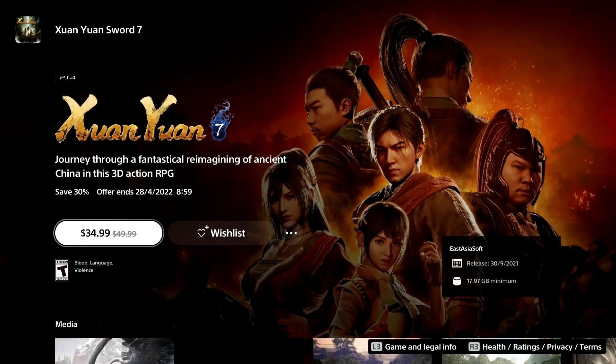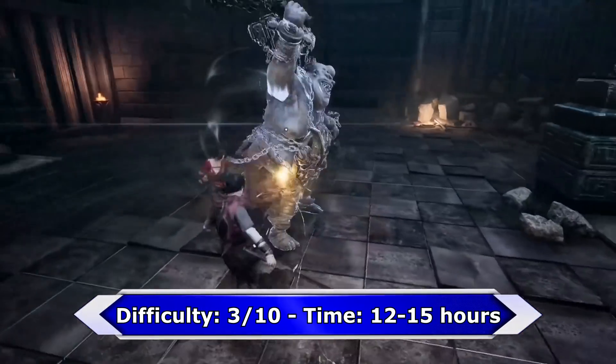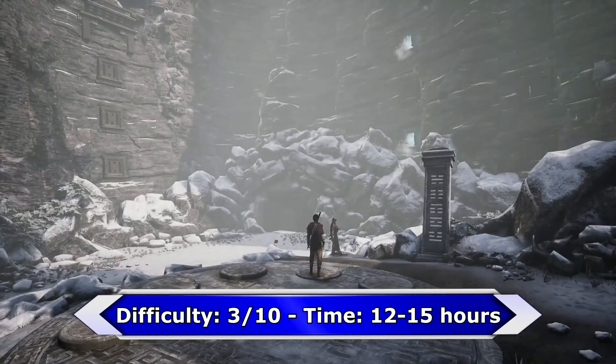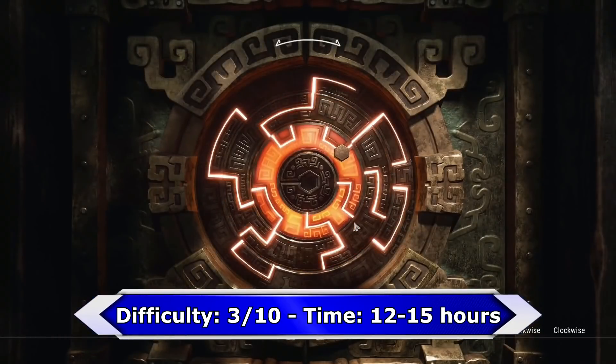Next game on my list is Shao Yuan 7. The game reminds me a lot of Onimusha. There are 3 difficulties and it's possible to play the entire game on easy. You can craft items, upgrade your weapons, and much more. The game is semi open world so there is always a clear path to follow.